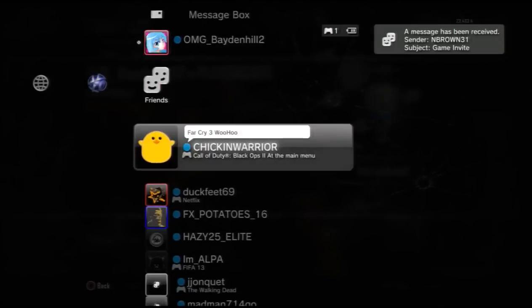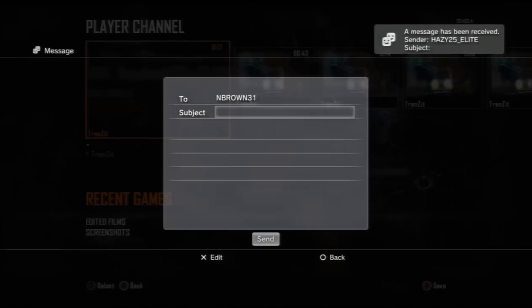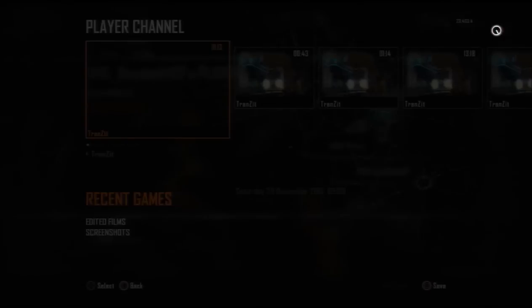After he does this, he wants to click online and then you want to join an old game invite from the person who was the host just before. This should put you in an 8-player transit mode lobby — if not, just keep joining until it does, as sometimes it will take a few tries.